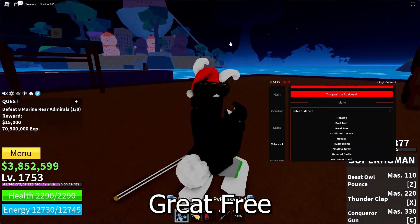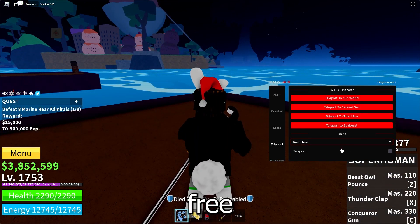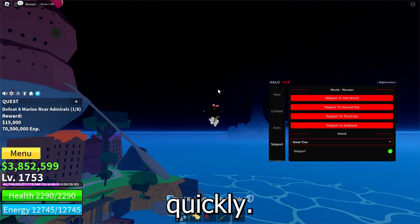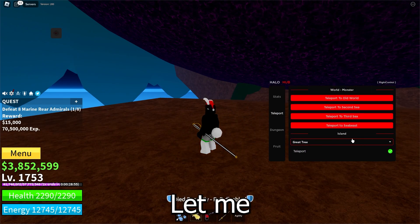You can also teleport anywhere. Let's say I want to teleport to Grade 3 — click Grade 3 teleport and as you can see I'm going over there very quickly. Okay, we teleported. Let me turn it off.